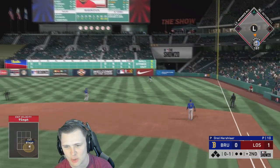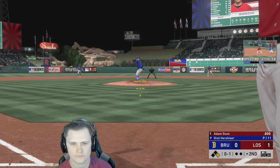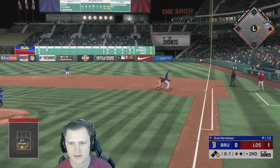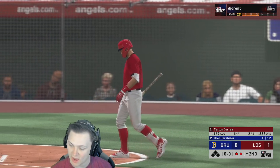Gleyber — that is not going to be going deep, but is it going to be a double? This right fielder is going to be able to cut it off, but at least we got a man on first. Adam Dunn — don't be a double play. Oh my, this game's going great, we're having fun.